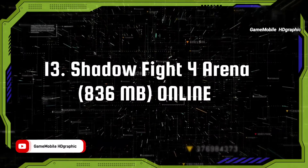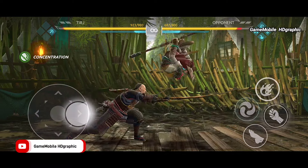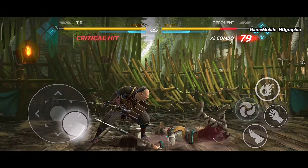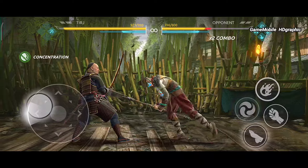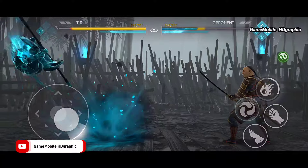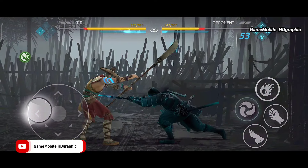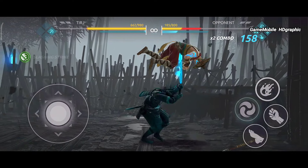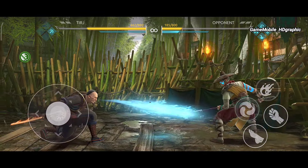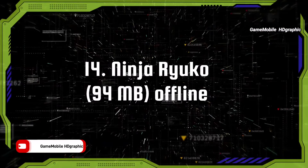Shadow Fight 4 Arena — there is no samurai game that can beat this fighting mechanism on Android and iOS. The way every player slashes their weapon is stunning to watch — it feels like playing a samurai game at console level, truly beyond imagination when you see the graphics. The visual effect when launching a special skill suddenly shifts to black and blue color. You can play this fighting samurai game in multiplayer PvP with friends.